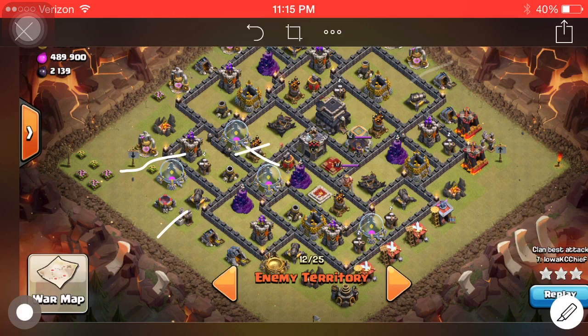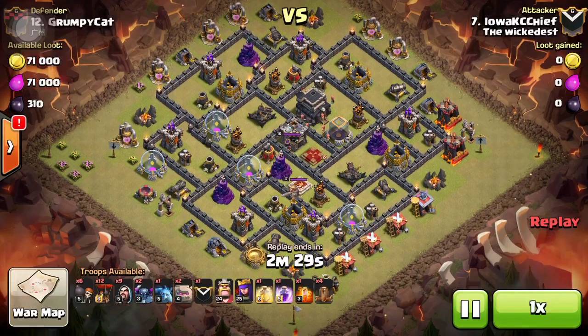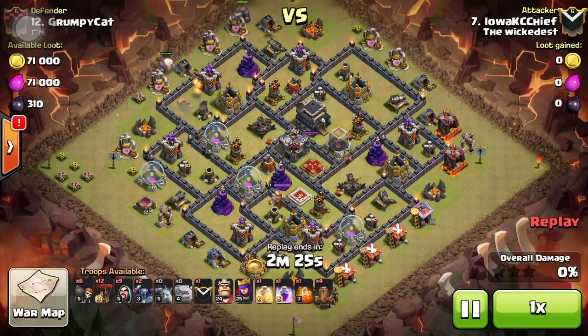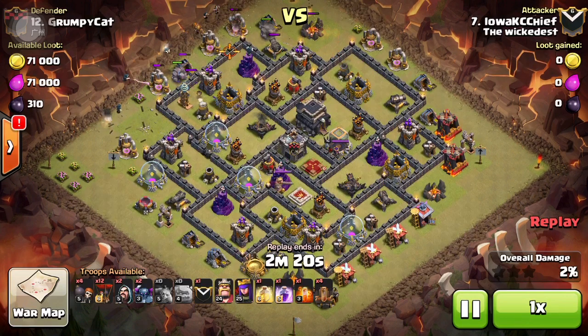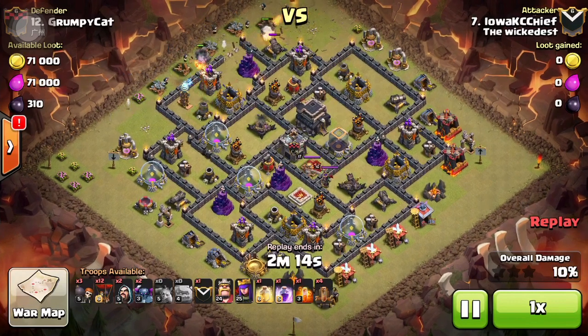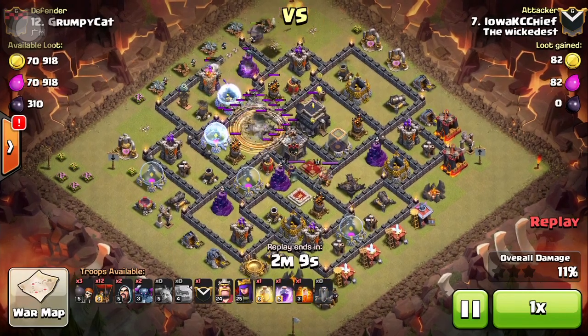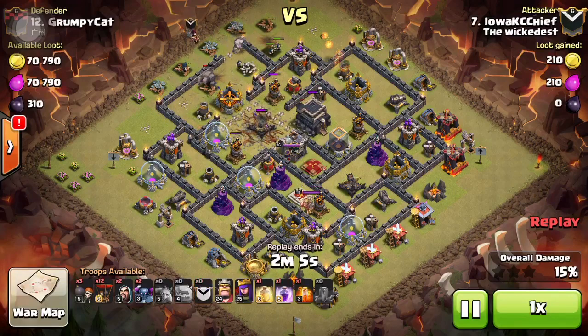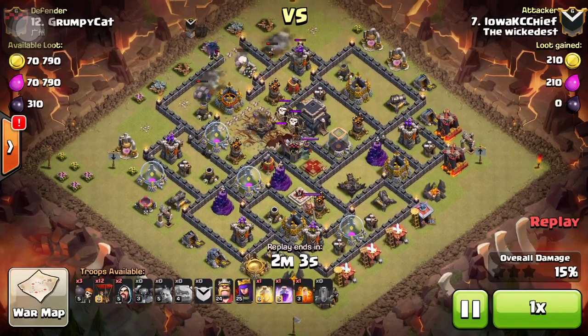Okay, so like any good attack you have to start setting the funnel wide. I choose to go from army camp to army camp. I did bring a minion along for that top army camp because once the archer tower locked onto the golem it was open with nothing shooting at it. I get the wall breakers going and everything funneling into my area, then I drop the four earthquake spells — almost too good, getting into that many compartments with one drop.